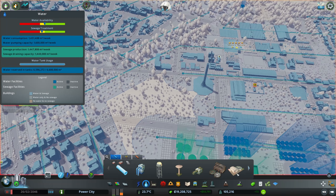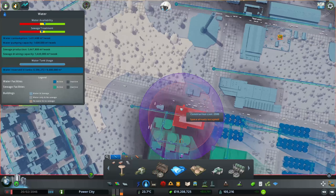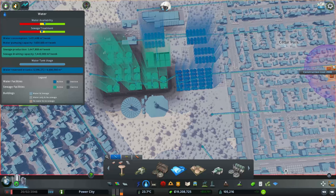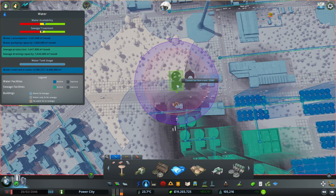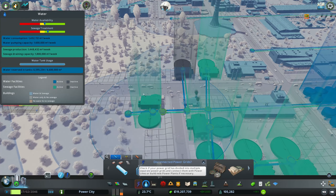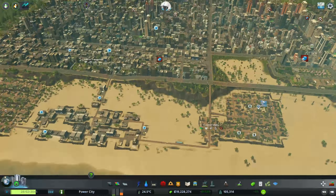Sewage production — we're like barely over the limit but we obviously need more. What is the one we have? I think it's these ones. Let's just put — I don't really want to put it over by all this water stuff, so I'd rather keep it kind of over here. Maybe we just put a couple over there and then let's get the pipes in. Okay, I think this one's working. So that should fix this little sewage thing.